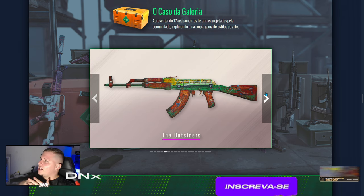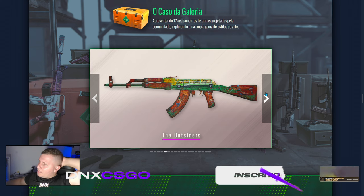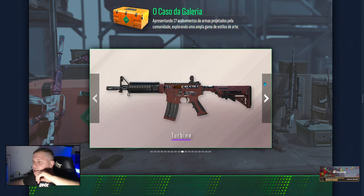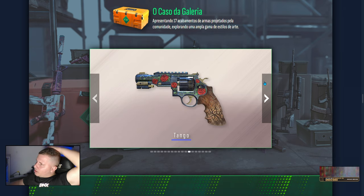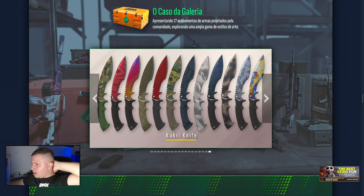O caso da galeria — apresentando 17 acabamentos de armas projetados pela comunidade. Essa aqui já é pela comunidade, tá, pessoal? Inclusive, um salvezão pro Flap. O Flap é um dos criadores de skins muito top. Eu acho que ele merecia estar numa lista dessa — você é louco? Ele já criou skin pro Polex, pro Cachon 367. O cara arrasa.